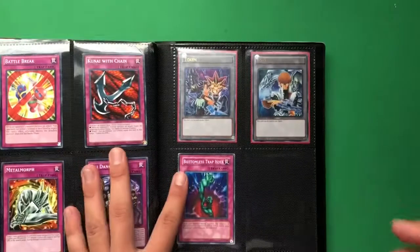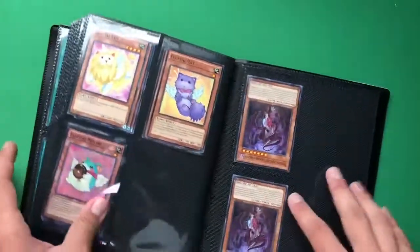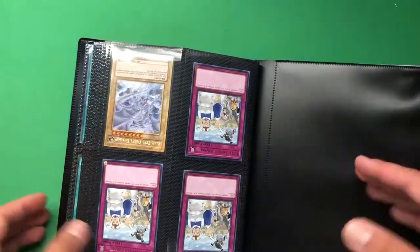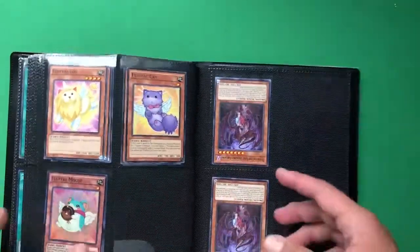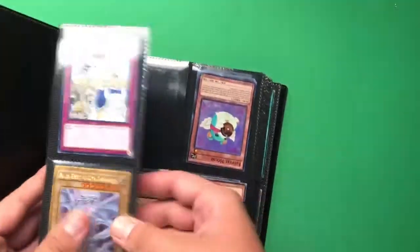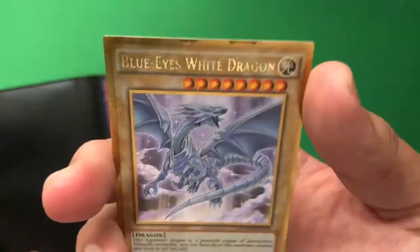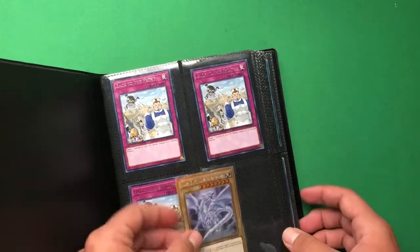One thing you should know about trading: if you have something in your binder that you're holding for someone or plan on selling, put those cards upside down. That way people know you're either selling them or holding them for someone else, so they won't try to trade for them. For example, I have some cards upside down that I'm holding for someone. Also, I have a limited edition Blue-Eyes White Dragon that I got off a trade — it's a Secret/Gold rarity and it looks really nice, so I just keep it in there for show.